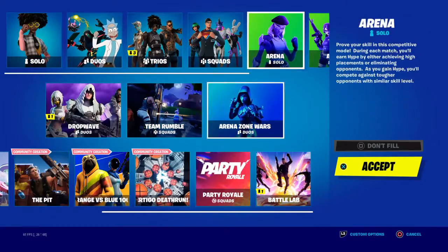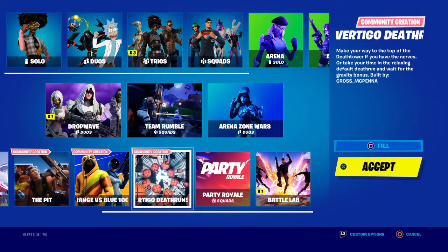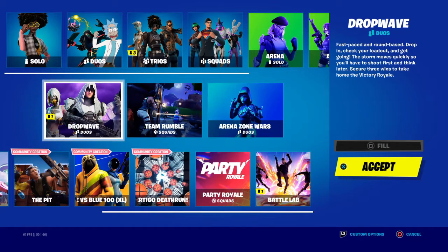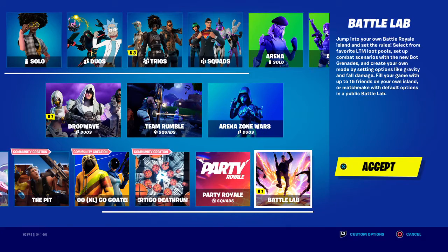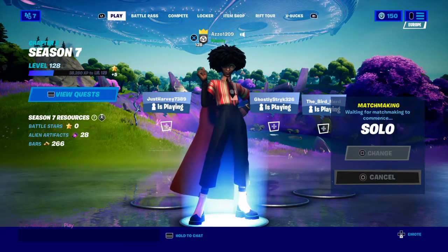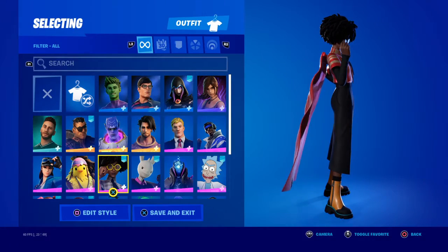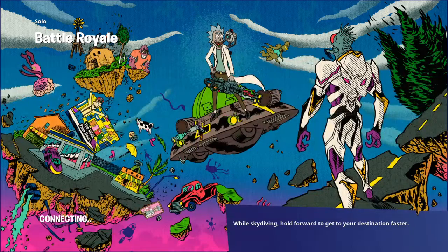First thing you do is go to Battle Lab, or like Team Rumble, or something that has a map. You should check this out because the new Superman has come out and it's super awesome. This is all you have to do - you have to do some quests, just three quests.